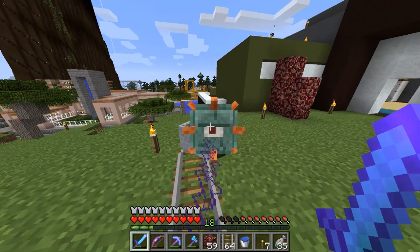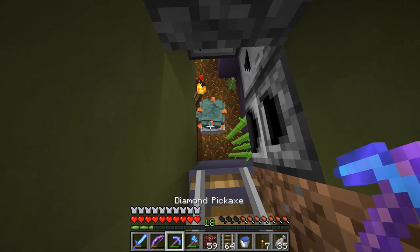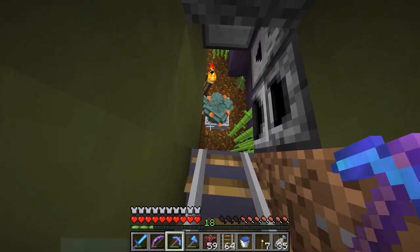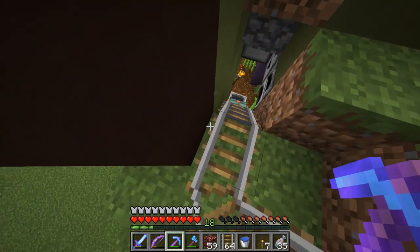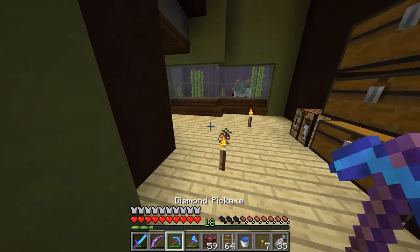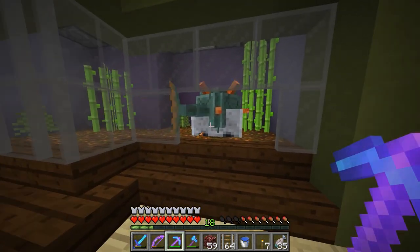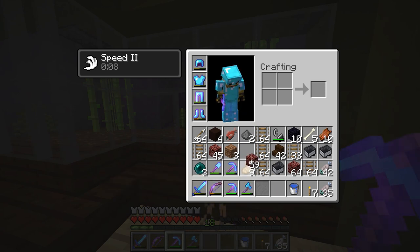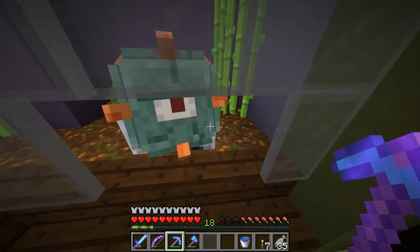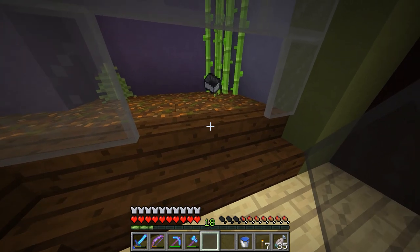We're almost there — and if you'll notice, we're taking him to the modern house, right into the fish tank. Yes, that is the plan. I haven't really given up on the fish, I could still get that to work, but I figured now that we have these Guardians it'd be a lot cooler to actually have one of these guys in here rather than just a few little fish. The mine cart can just stay in there.